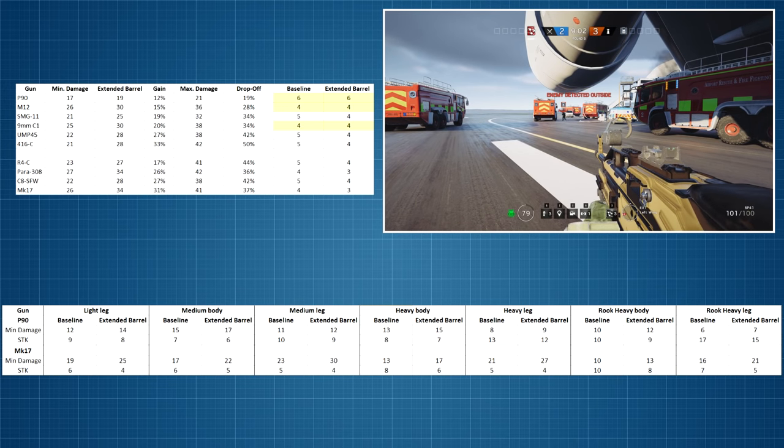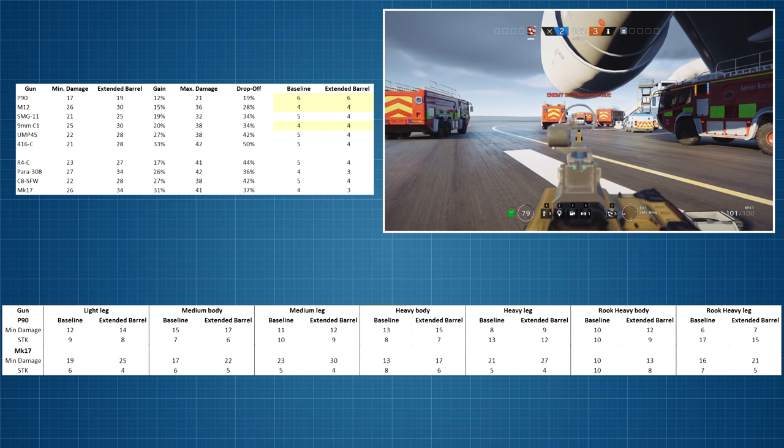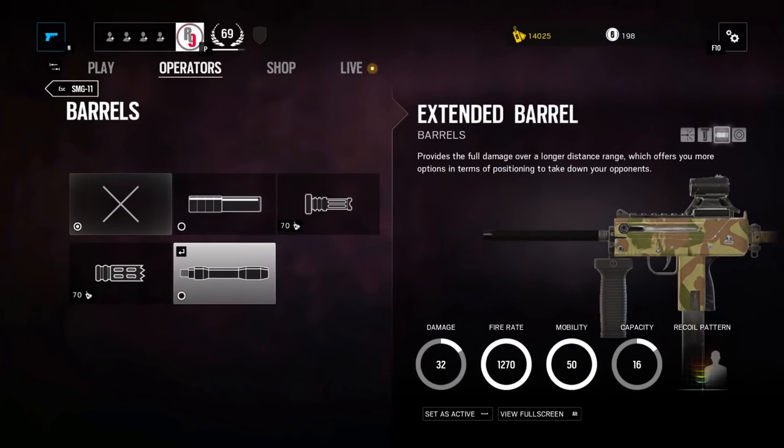So with that, I now have enough information to draw a reasonable conclusion on whether the extended barrel is actually worth using at all. Let's start by looking at the extended barrel's description again. We've already found out that providing full damage over a longer distance range is simply not true. And the second part — that you're offered more options in terms of positioning — I would argue that is also not really accurate. I would say quite the contrary in fact: the extended barrel forces you to fight at longer ranges if you want to take advantage of the benefits it offers.